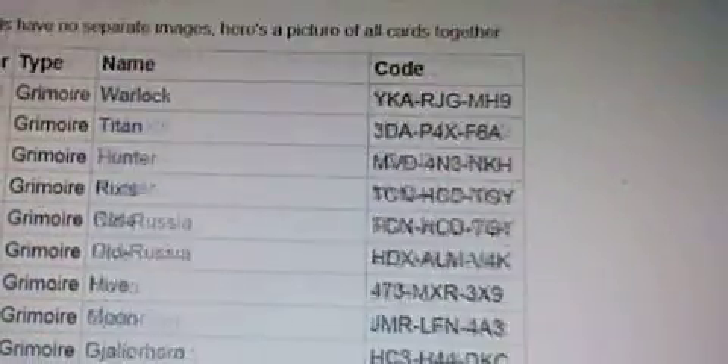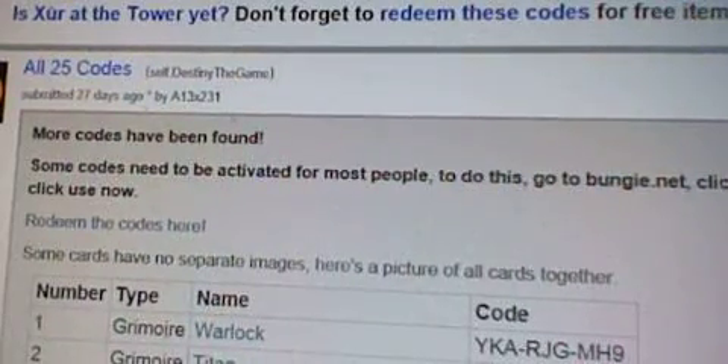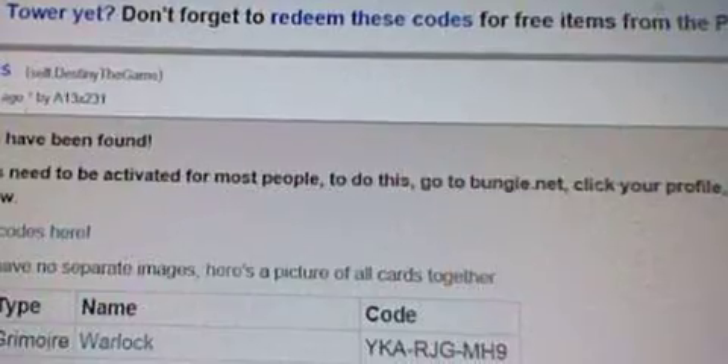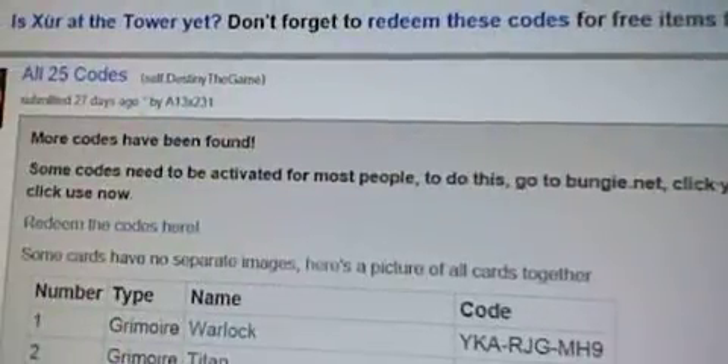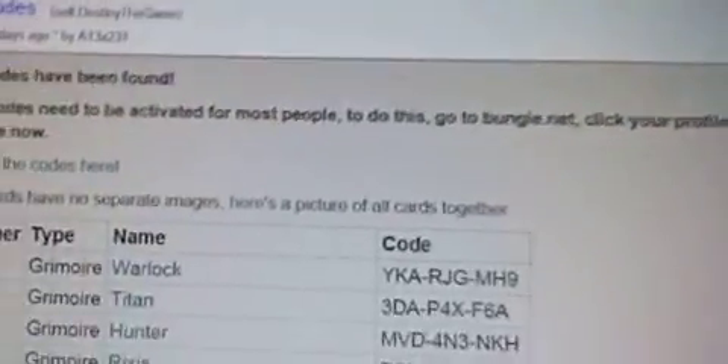But with all these codes, there's a little thing you have to do. Some codes need to be activated for most people. To do this, go to Bungie.net, click a profile, click codes, and then use now. Simple as that.